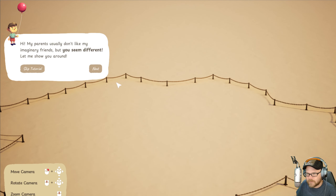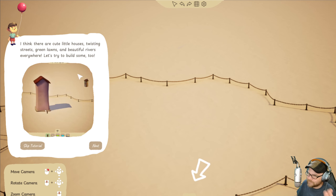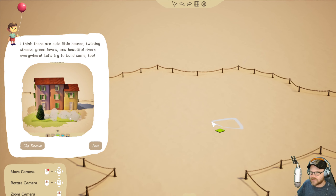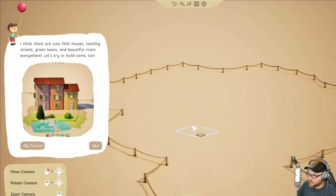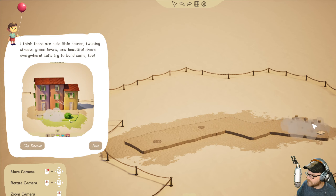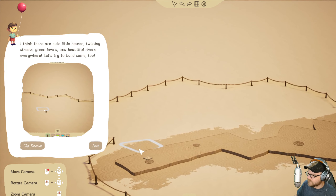So we'll go through this tutorial. The NPC says: 'Parents don't like me, my imaginary friends, but you seem different. Let me show you around.' We've got things like grass, lawns. We can build some — let's build a little path here. Like that. Nice path.